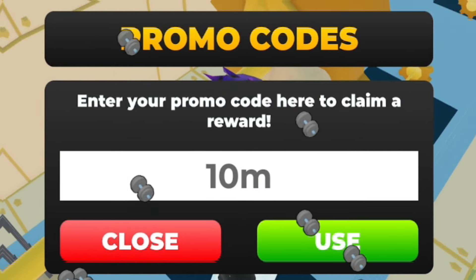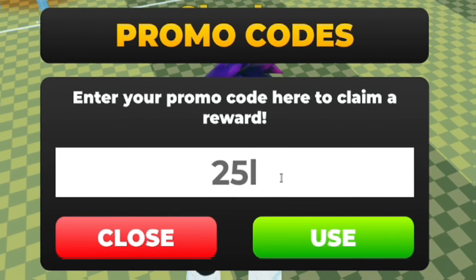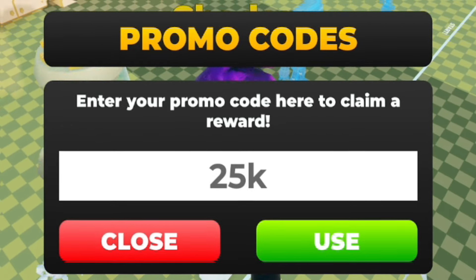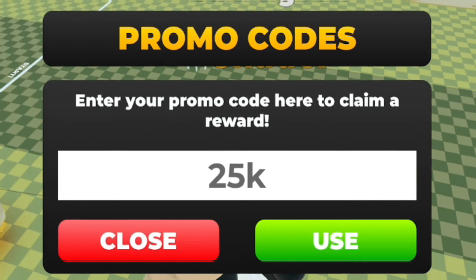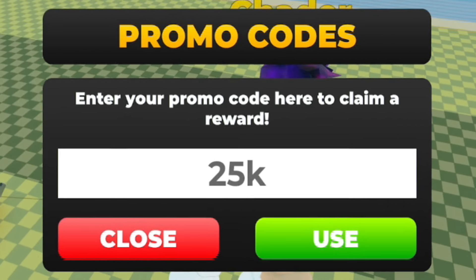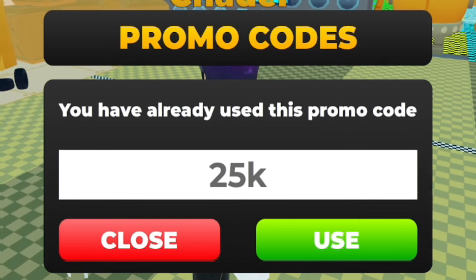Next, redeem the code '25k' — simply type 2-5-K and redeem it in. This will give you a ton of rewards, so if you haven't already redeemed code '25k' make sure you do.